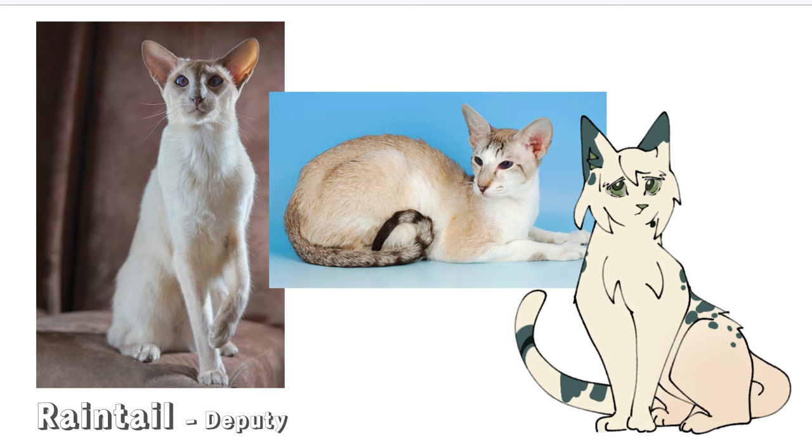He was actually a bit easier than I thought he was going to be to find pictures for. So he's a bit taller with very tall ears, big ears. I just typed in Oriental, white, stuff like that. And I think that pretty much confirms that he would be an Oriental cat, maybe kind of cream, white-colored. The second photo from litterrobot.com — I did actually get to find an Oriental with a striped tail that he kind of has in-game. So that was nice. The first picture was from a video on YouTube by a channel called Ronnie Animal World — that's the best credit I could find for that picture.